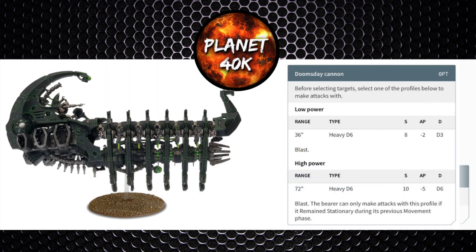The next weapon has 2 profiles depending on whether you moved during the turn — it's the Doomsday Cannon. The low power variant is 36-inch range, Heavy D6, strength 8, minus 2 AP and D3 damage with the Blast keyword. If you didn't move, you'll always use the high powered variant: 72-inch range, still Heavy D6, strength 10, minus 5 AP and D6 damage, again with Blast. Since it's also Heavy D6 with Blast and just better at everything else, there's no reason not to use the high powered version if you stayed stationary.